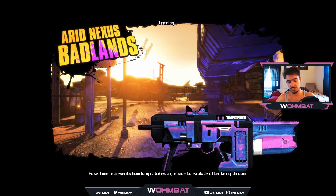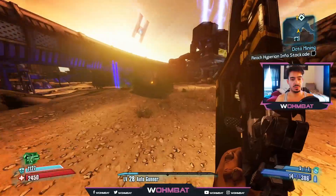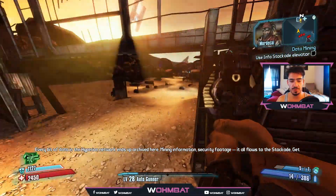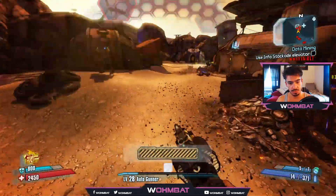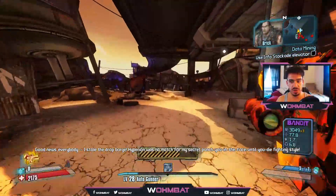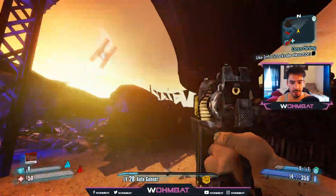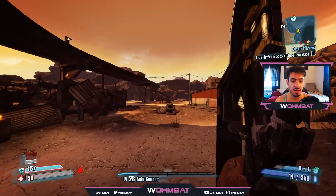Arid Nexus Badlands — otherwise known as the first area in Borderlands 1. I could go for the Lady Finger but I don't really have a use for it. I should have saved that shot for a little extra damage on Saturn, but I just have to make sure my shield is up when the time comes. The only thing that sucks is Saturn spawns quite far back on the highway, so I'm gonna have to get somewhat close for the majority of my Herald shots to actually connect.